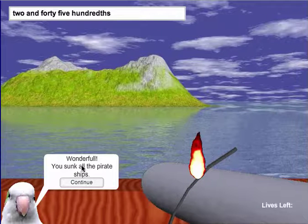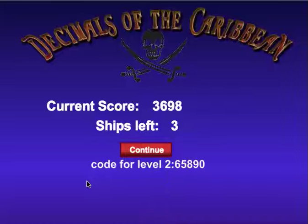And right here it says wonderful — you sunk all the pirate ships. Click continue. Now I earn a code right here. This code is for if I play this game again, so we don't have to start all over. I can enter this code at the beginning of the game and go right to level two. Your score is based on how quickly it takes you to blast all the ships — the higher your score, the quicker you do it.